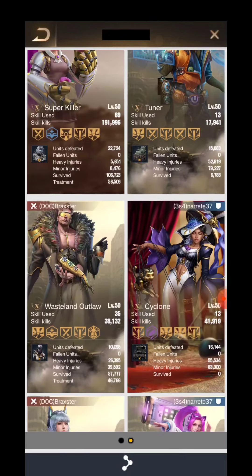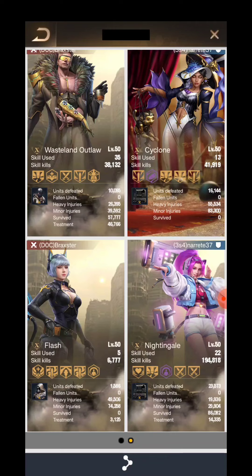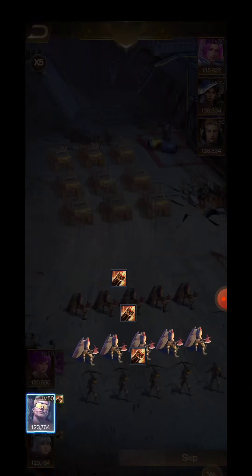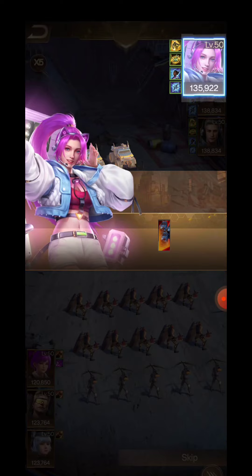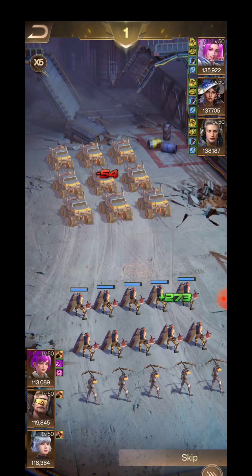This is the Super Killer, Flash, Wasteland combo. I should focus on some new skills for Flash — Flash is disappointing me. How did Flash even die like that?